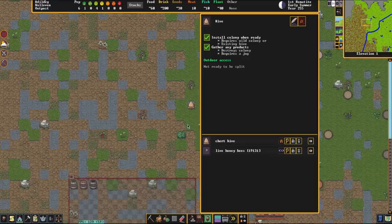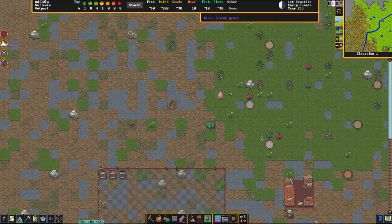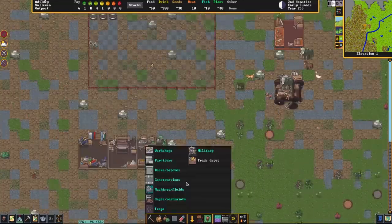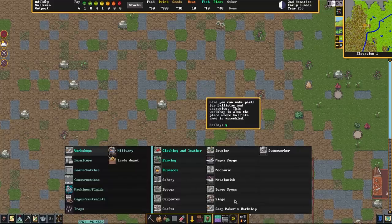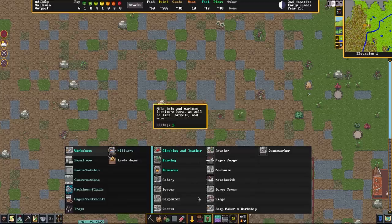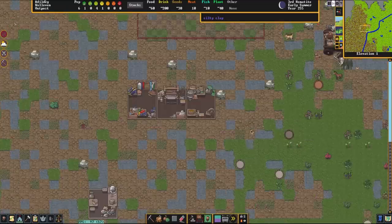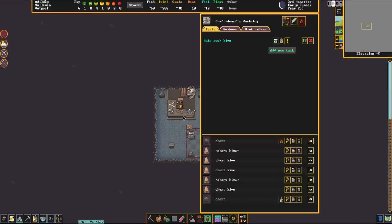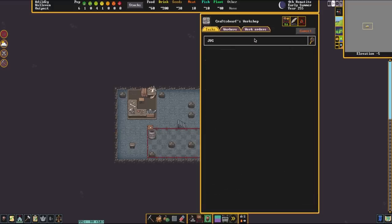While this hive is getting its stuff going and the 19,131 bees in this colony are busy being bees, we're going to prepare a few other things. We're going to need a Craftsdwarf shop, which we already have down in the basement, but we're also going to need a mechanics workshop because we need two mechanisms. So I'm going to plop down this mechanics shop right here, and we're going to do some jobs in the basement. We're making more rock hives, but we can cancel that job — what I need is jugs.